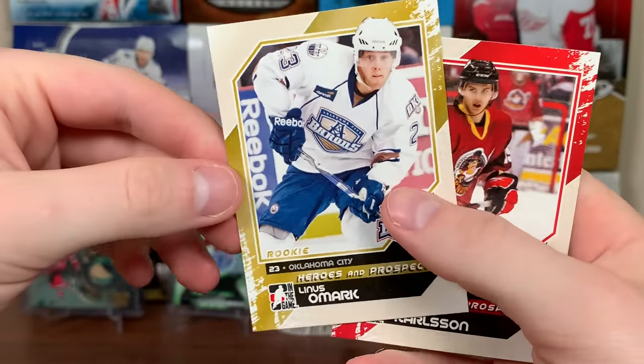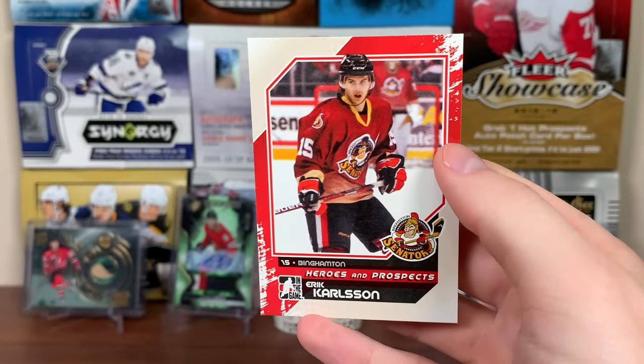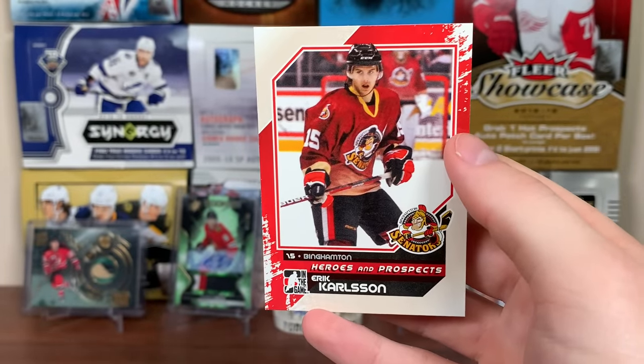He Shoots He Scores. Linus Omark — spinnerama in the shootout. And Erik Carlson on the Binghamton Senators, now they're Belleville. There's Erik Carlson — that's interesting.